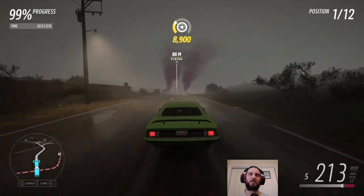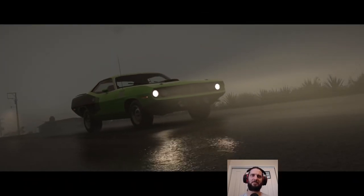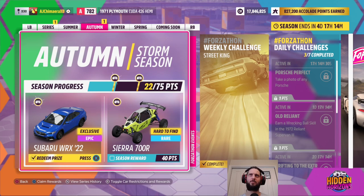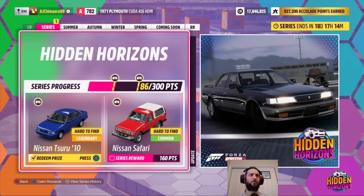Well, against my expectations from the start, we managed to win quite comfortably. Jolly good. And that completes our weekly challenge, which gives us our first prize — the Subaru WRX 22. And because I went back and did more points, I basically cleared the board last week. We've actually already got halfway through the series, so that's great.